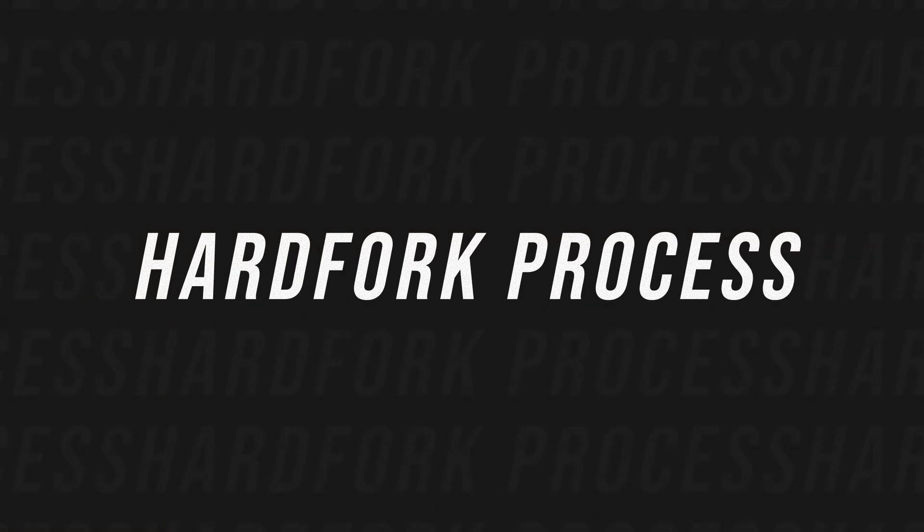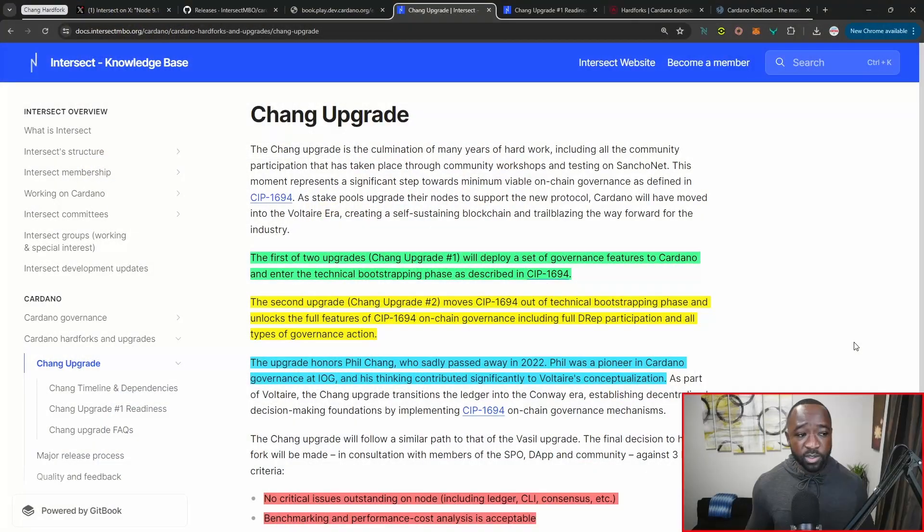The next thing I want to jump into is the Chang hard fork, briefly recapping what's expected from it and exactly why it's called the Chang hard fork. As a part of the first two upgrades, Chang upgrade number one will deploy a set of governance features to Cardano, which will allow the ecosystem to enter a technical bootstrapping phase as described in CIP-1694. This lays the groundwork for us to implement governance.